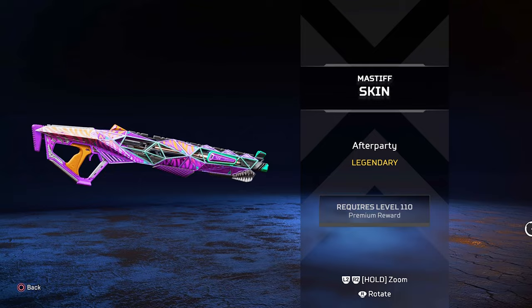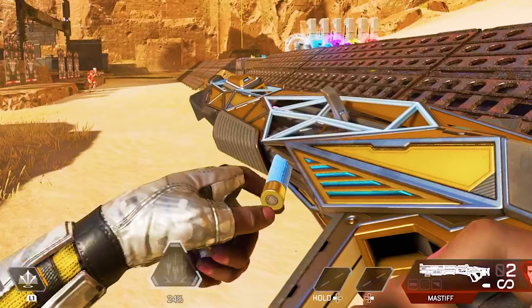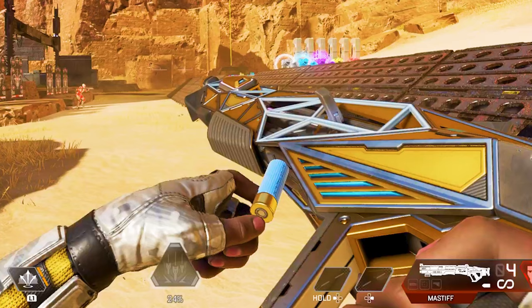The normal Massif reload has your legend using a red and white striped shotgun shell. When using the reactive skins, this shotgun shell color and shape changes. For the level 100 skin, the shell is blue with the end being gold and the whole casing itself being quite smooth.